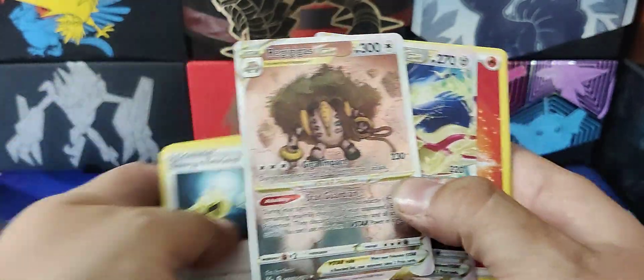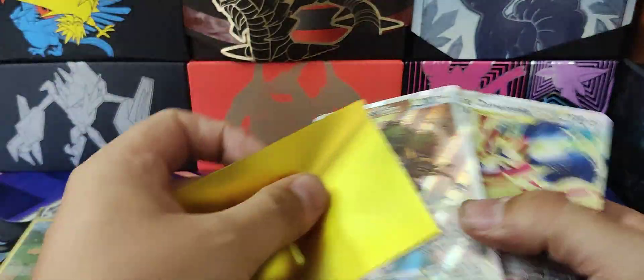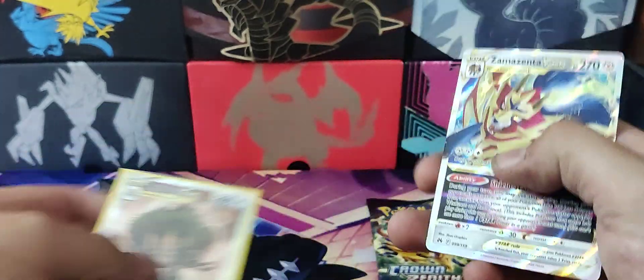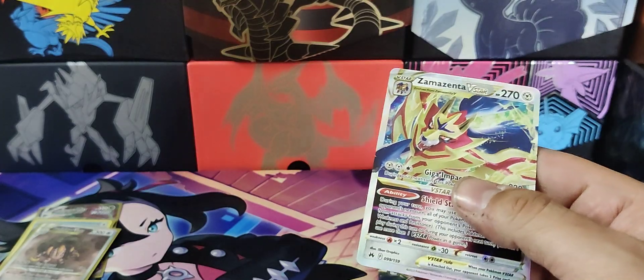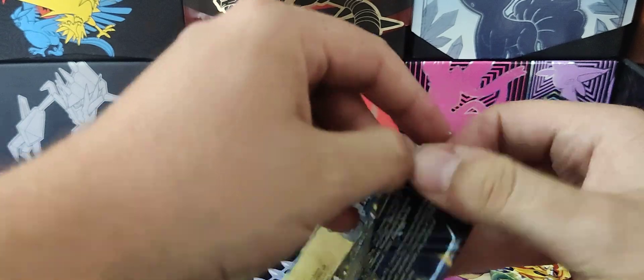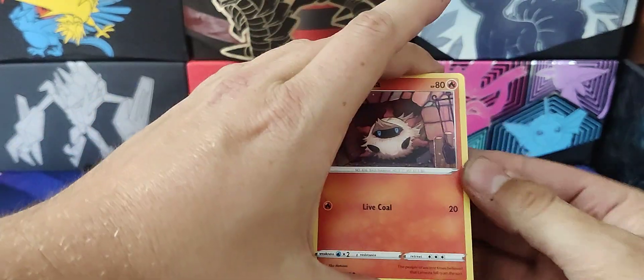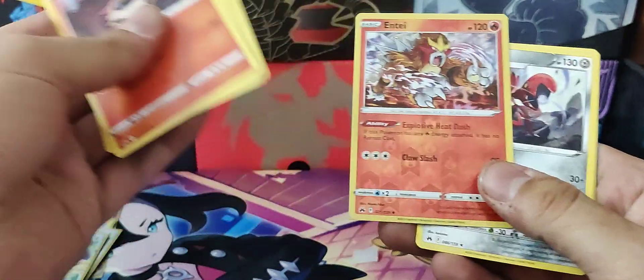Nice nice, double hitter — that is what we like to see, let's get them both sleeved. Last two — four hits from nine packs, not bad I guess. See what we've got in these. Reverse Entei, not the Entei I wanted.